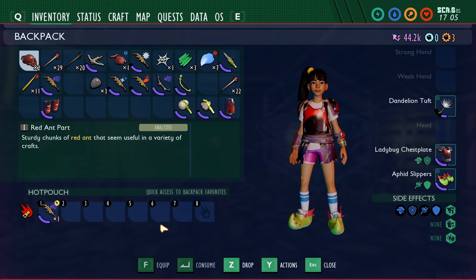Typically in the hotpouch you'll have your weapons, consumables like food, your canteen, and bandages. I don't think this would require too much change in coding — it would definitely be easier than adding an entire additional bar or allowing you to buy slots like I suggested earlier. It's similar to how equipped items on the right, like your stronghand, weakhand, dandelion tuft, and armor, do not count towards your inventory. So having those plus the hotpouch would essentially give you 16 additional slots.